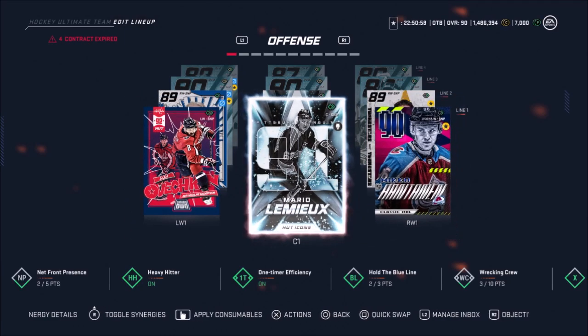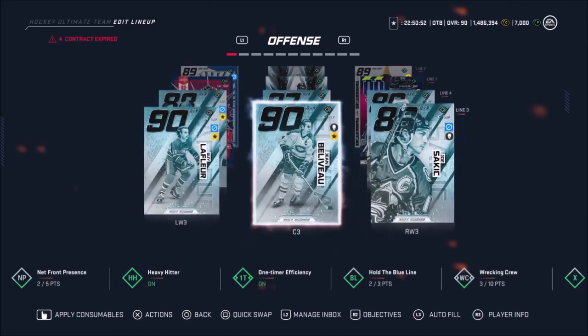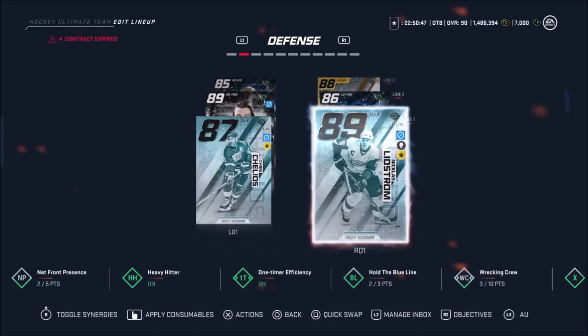So my plan was Datsuk here, Gretzky comes up here, then you put Rantanen here, then you got Lemieux, Lyne, and Rantanen — and then he just moves down on the left wing. My defense really needs some improvement but I'm fine with it for now, it's working good.